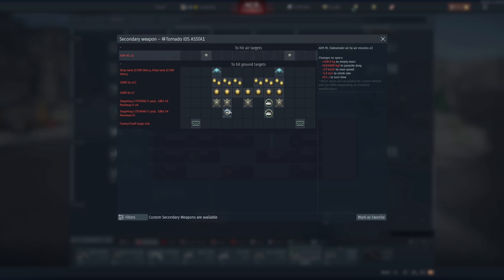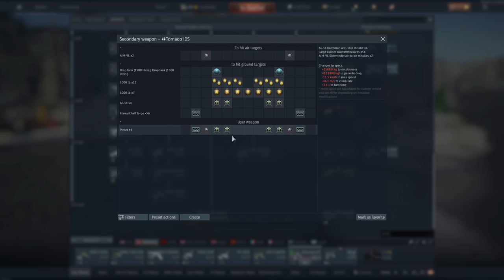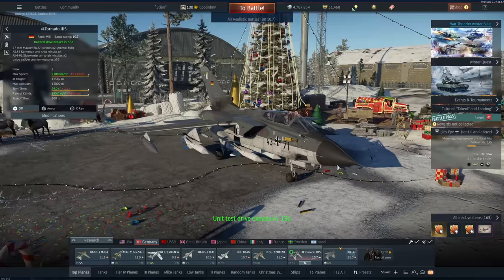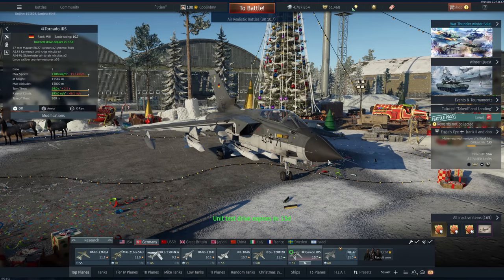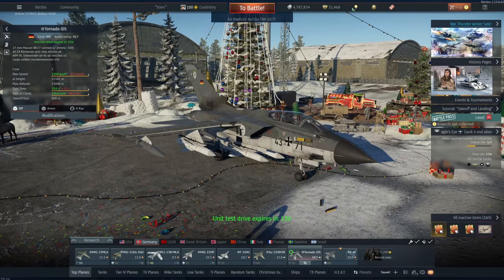This vehicle gets a 0.6 lower BR compared to the ASSTA, which is the other Tornado in the tech tree. It doesn't have guided bombs, but you carry the same amount of 1,000-pound bombs and the same AIM-9Ls. If you're like me and don't like laser-guided bombs, this is still very good — plus the 0.6 lower BR gives a much better matchmaker at 10.7 versus 11.3. I'll take this any day of the week, making it your best bet for Air RB in a Tornado currently.